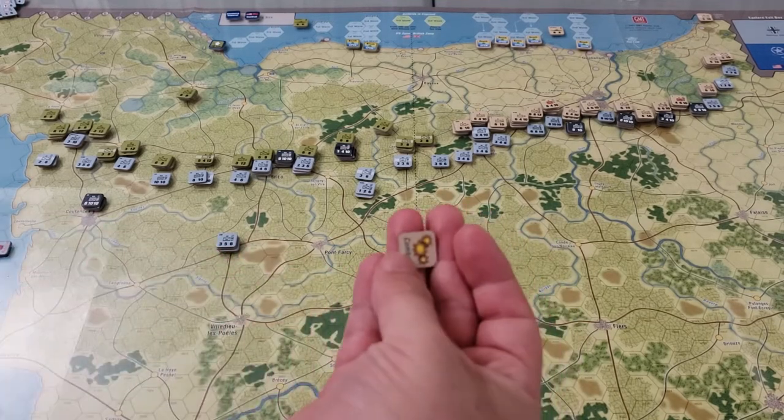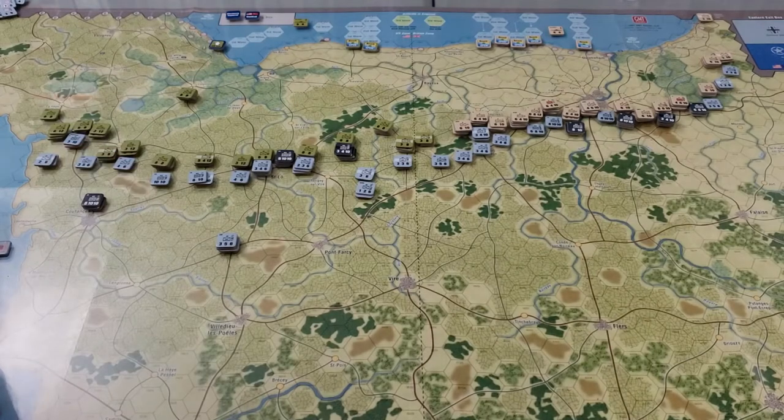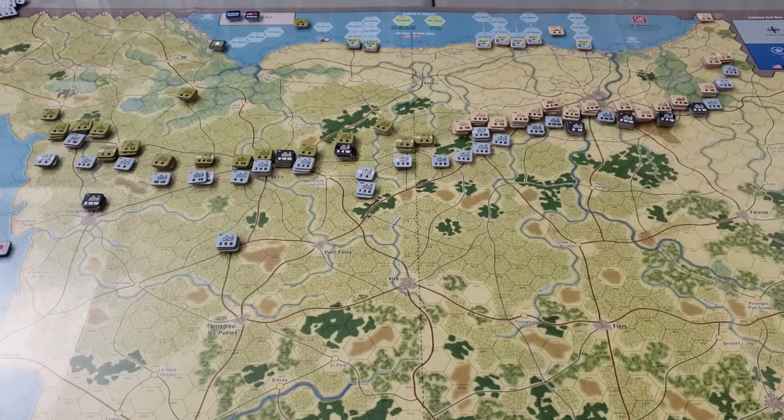We got a British combat chit. They could do a prepared combat - I think now is the obvious time to do that. The requirement is just that it's their first combat of a turn, it doesn't matter if they moved first. So we'll have a British prepared offensive. Probably worth attacking here - they could entertain the idea of attacking here to here, or here to here, and all along here. Maybe not the SS stacks, but some very specific targeted attacks on certain spaces might be enough to put the Germans off balance.